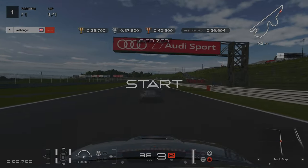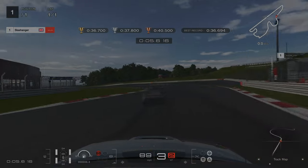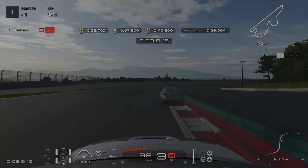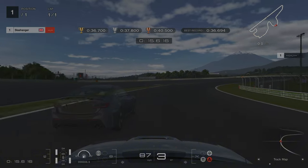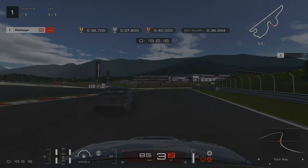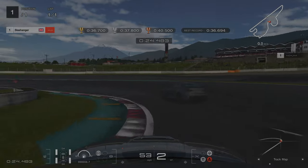For Licence Challenge 3, our first braking point is going to be at the 100m board. We're going to be braking heavily going down into third — careful not to brake and steer at the same time because this car does not like it. As we're coming to this long elongated right hander we're going to be coasting round and then accelerating as we're coming towards the end. The next braking point is going to be the orange square on the right hand side — down to second, again making sure we're not braking and steering at the same time.